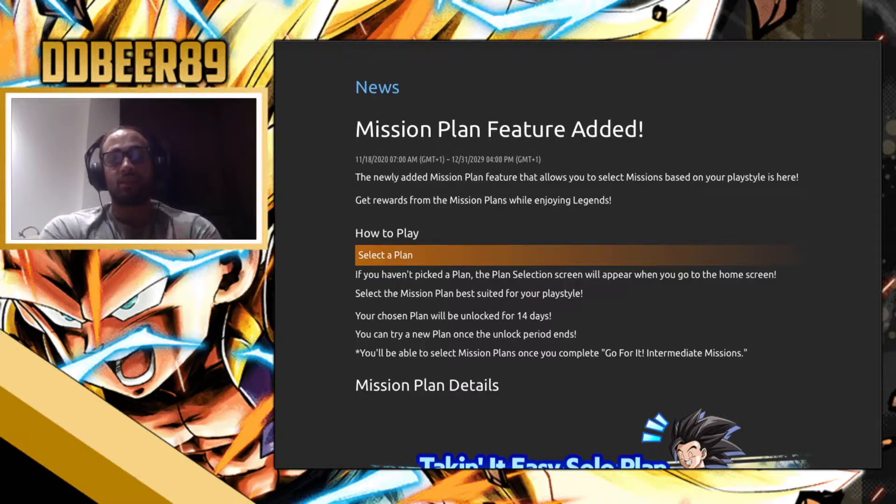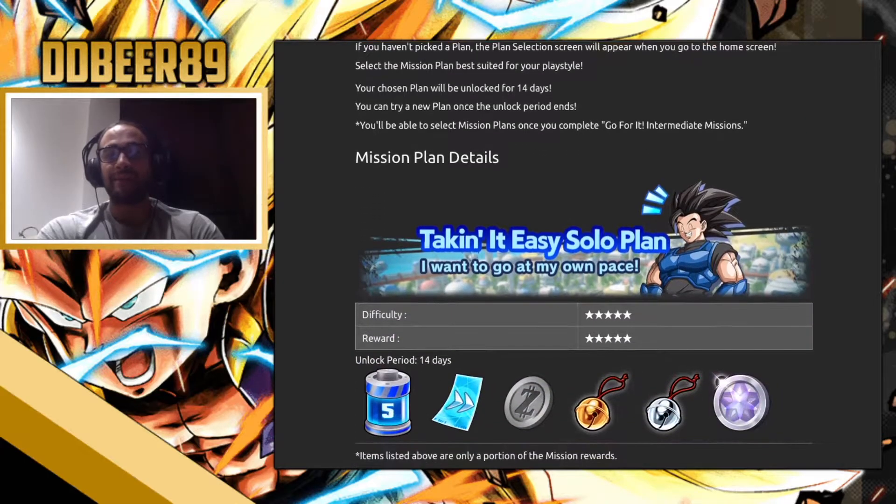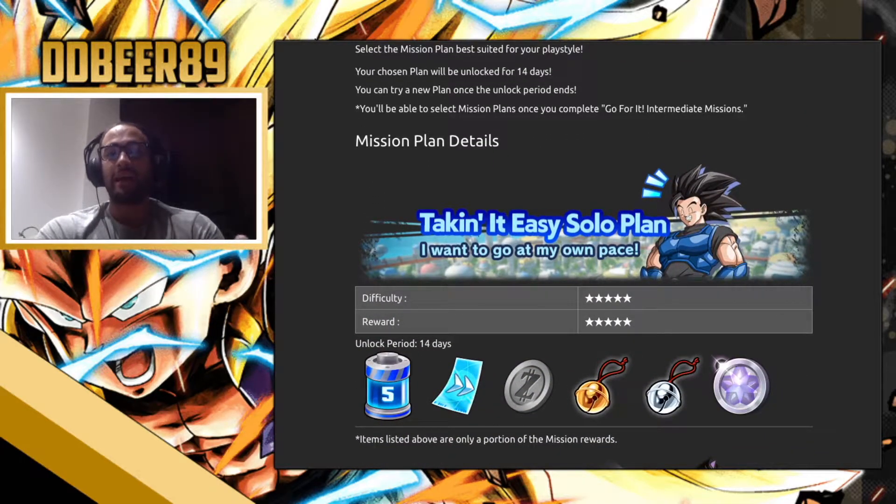Now we're looking at what type of plan to go for, so let's go through the details. The first plan is the 'Taking It Easy Solo Plan'. These plans are pretty much for people who just want to use energy, play a few games, do a few missions and log in. The missions you've got to complete include logging in so many times, completing a certain amount of missions and using a certain amount of energy.